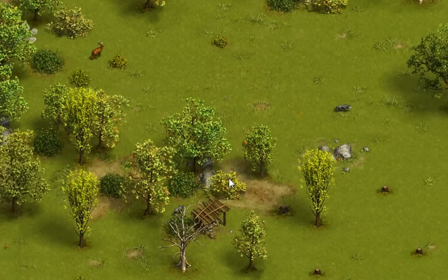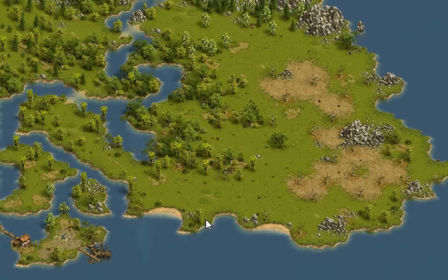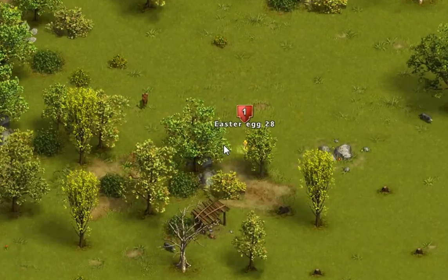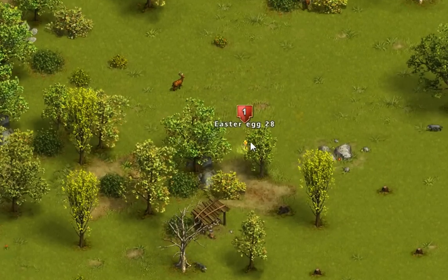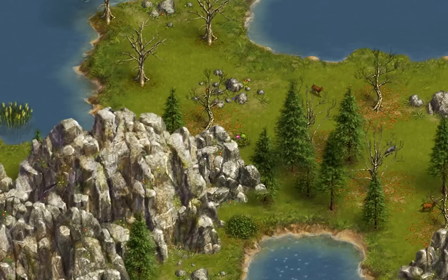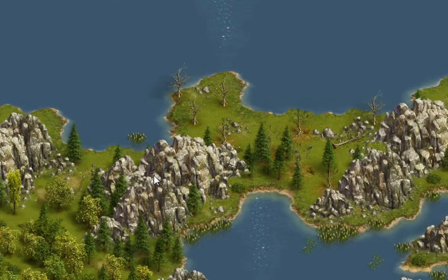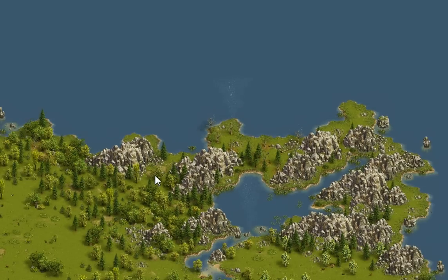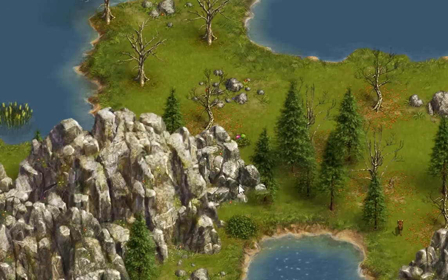Egg number 28 is located on the north side of this well — or what looks like a well — on the east island, right next to this somewhat small dense forest. Just look for the well and go a little bit north; right behind the tree you'll find it. Egg number 23 is located northeast of these mountains on the north side of the entire map, north of the river and south of the dead trees.